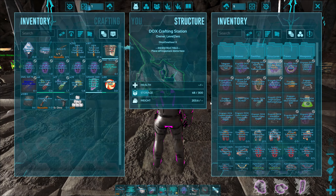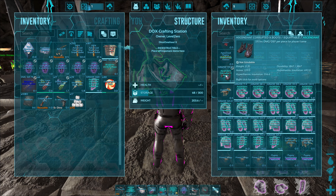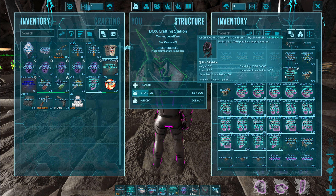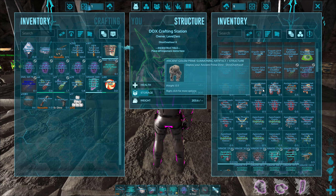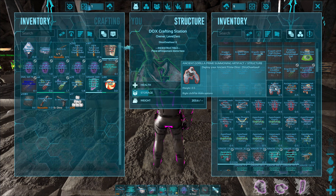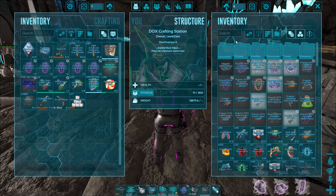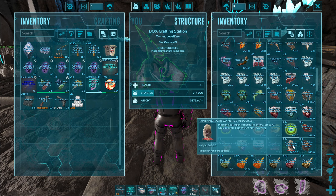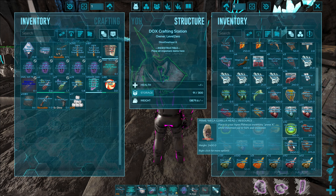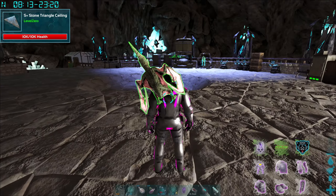We're gonna be able to summon a bunch of dinos we haven't tried before. Check out all the armor we've gone through trying to get a full set. We've got four pieces of corrupted armor - we just need the pants! Also got a saddle for the apex pithicus - an enhanced saddle that gives up to 50% stat increase when mounted.